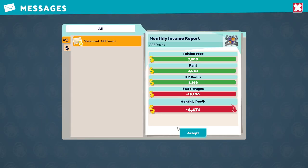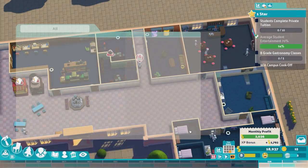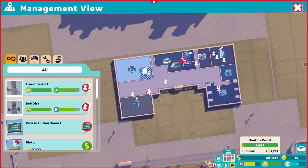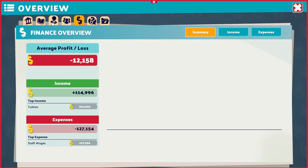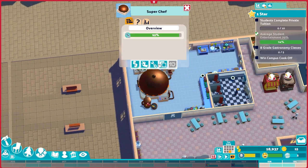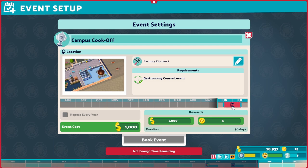That was a suggestion box challenge. We need to have 10 students complete private tuition and we need to win a campus cook-off - we can now do that, maybe. I think we have to do that next year. So where are events? Is there a way we can look at that? Campus management, campus overview, loan - oh, we can take a loan out. Not too sure where the room is. It doesn't let us actually book room capacity. Events - campus cook-off, schedule event. Can we fill it in? We cannot - so that has to happen next school year. That's fine.